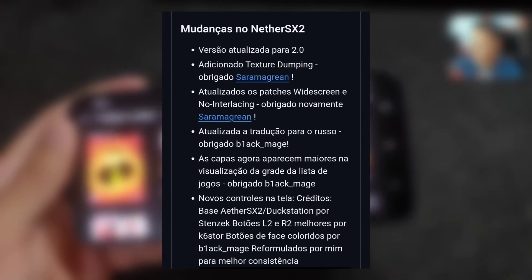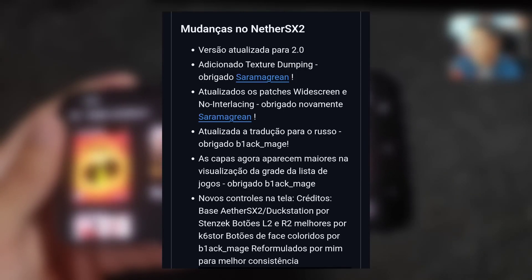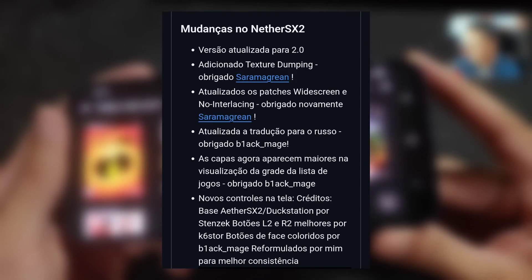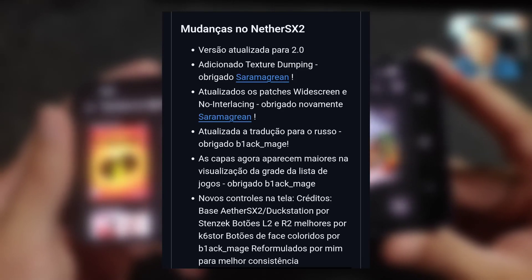In this new version, updated to version 2.0, textures and dumping have been updated, and the widescreen patches have also been updated. The Russian translation has been updated, and covers now appear larger in the game list grid view. New on-screen controls have been added, and the L2 and R2 buttons have been improved, including the colored face buttons — X, Square, Circle, Triangle. The design turned out really cool. We also had changes in the game database, updated through a conversion script.